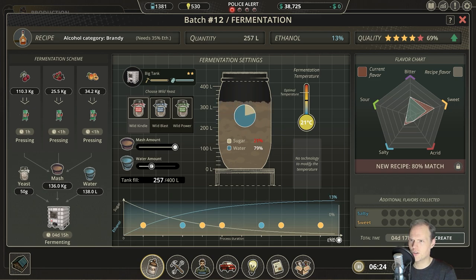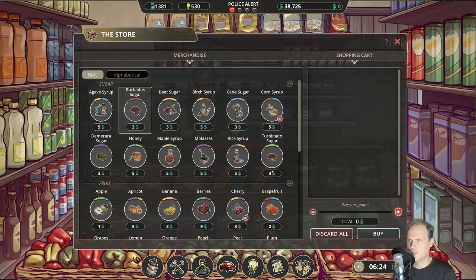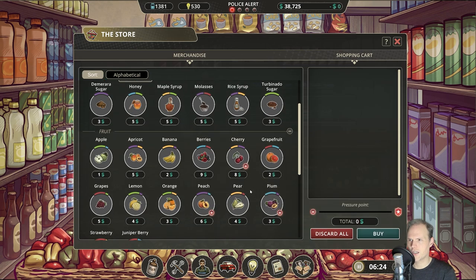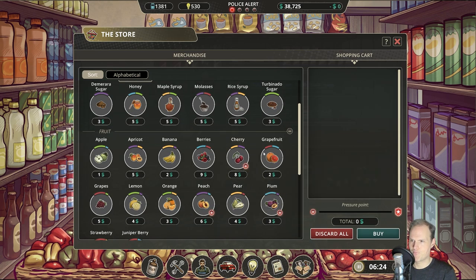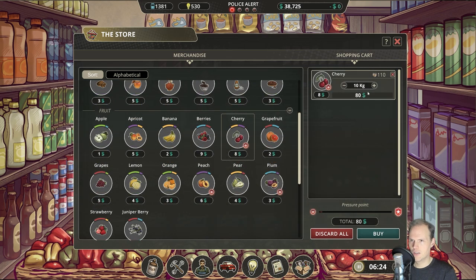What do we not have enough of? Maybe the cherries? Heading to the store to check it out — cherries are watched and we only have 110 kilos, that might be it. Hello there, Mr. Policeman — I'm just going to buy 50 kilos of this. It's fine, right? You don't mind.